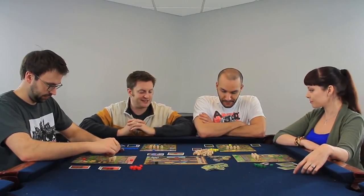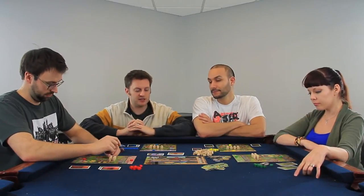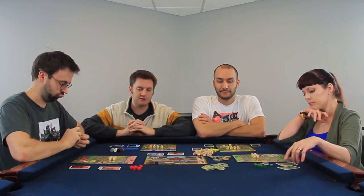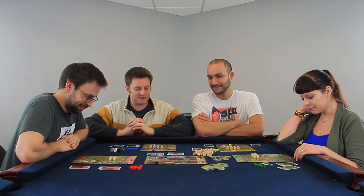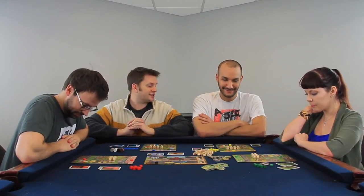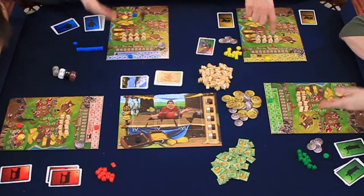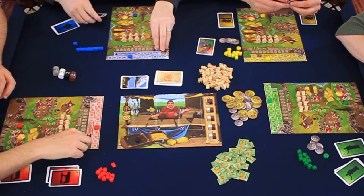The jobs we can allocate them to are: soldiers, to attack other cities; merchants, to go to the markets and earn our city more money; quarry workers, to build the monuments required for victory; priests, to worship in the temples; and during the harvest season, farmers. To start the game, each player is given a city tile, eight peasants, two discs of their color, five coins, and some cards.